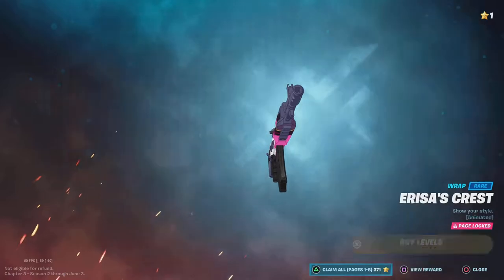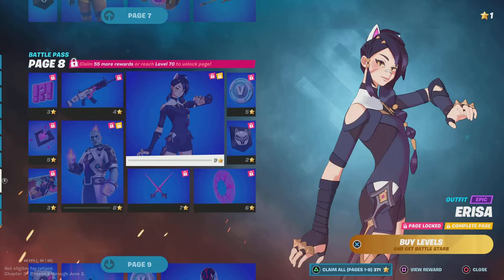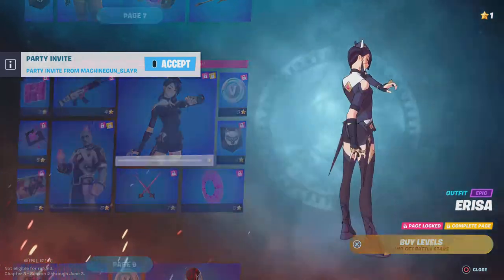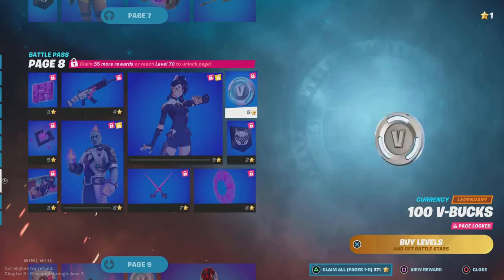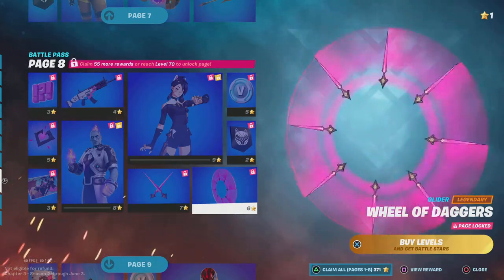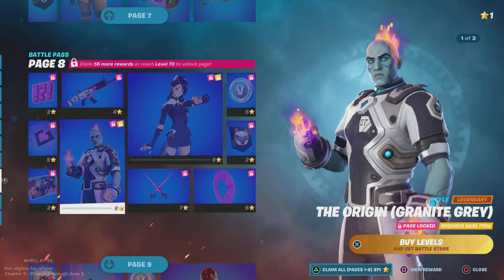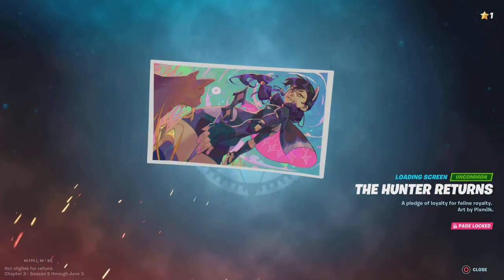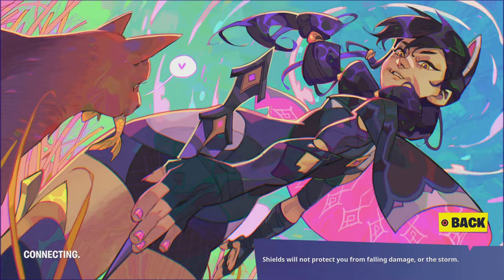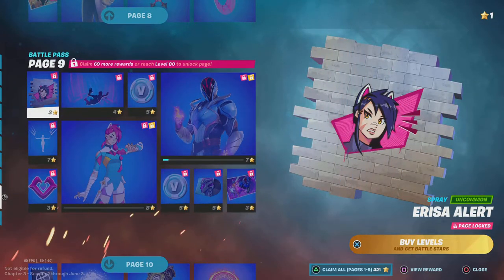Elsta. Arvisa's Crest — I don't even know what I said. We're on page 8. Bro, this is a sick skin — this skin is probably going to be one of the sweatiest skins. It looks amazing. That's probably one of my favorite skins in the Battle Pass. The Wheel of Dagger — it's a glider as well? I want to know how this works. The loading screen — that looks like a sick loading screen. Whoa, it's a cat — whoa, that looks sick though.